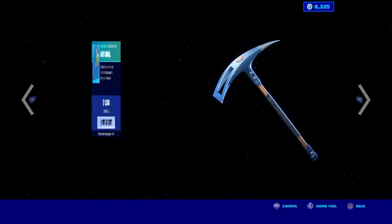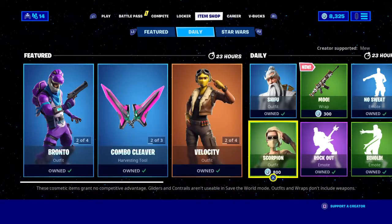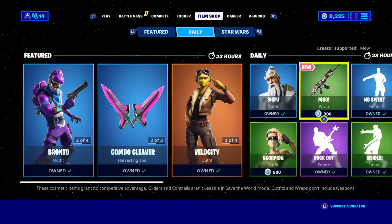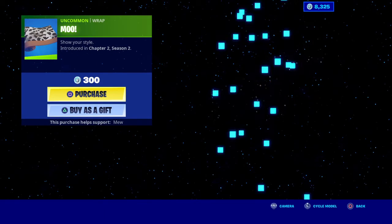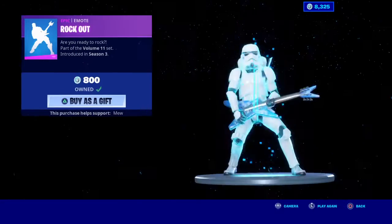Bomber Bag, Bomber, Party Animal, Shifu, Scorpion, Moo, New Rap — not too good — Brokka.